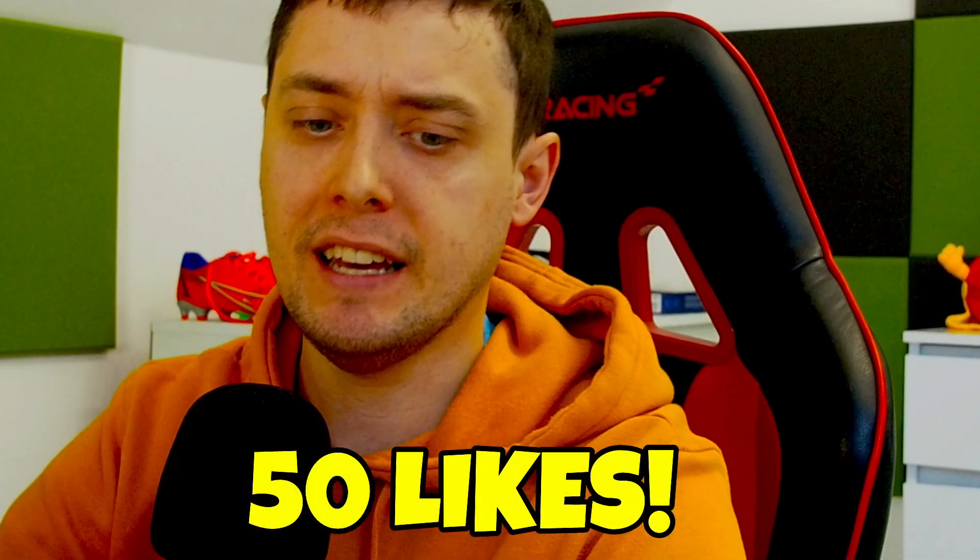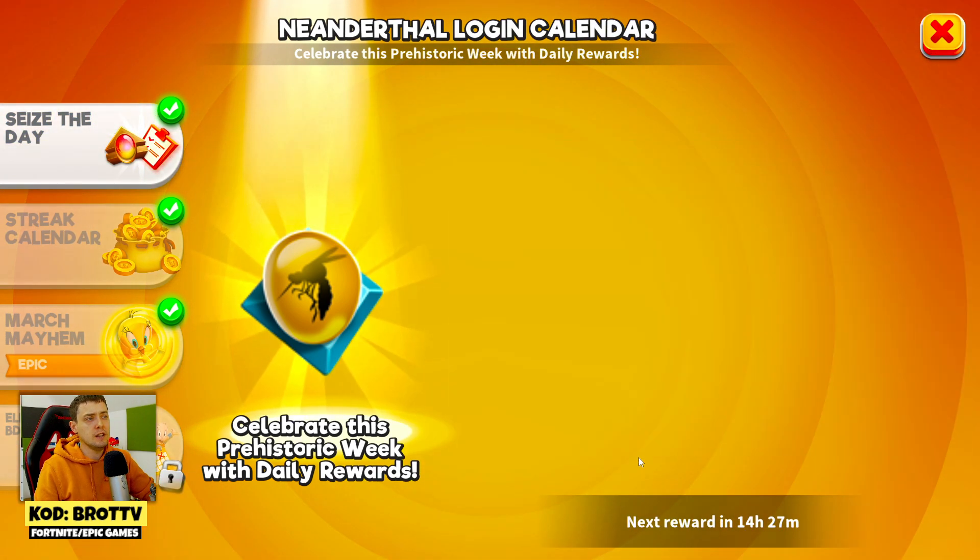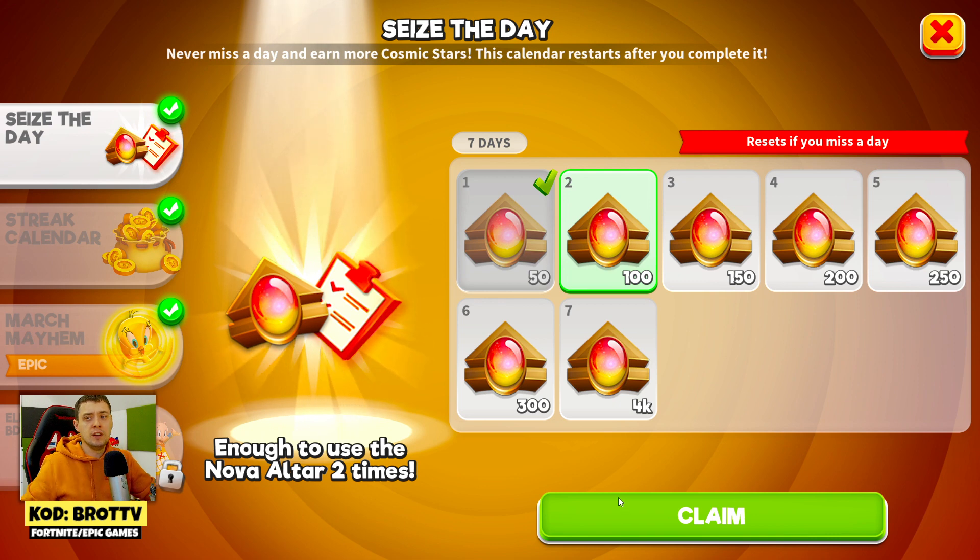In this video I will show you something, so please leave a like and take a look. You can get this for free — Neanderthal-like toon pieces by only logging in seven days. As you can see, we got 100 toon pieces of the Neanderthal box. This is really cool, you can do this right now — please play and log in to get free toon pieces.